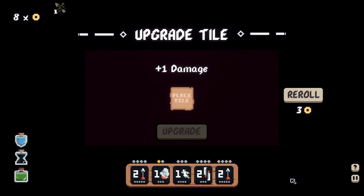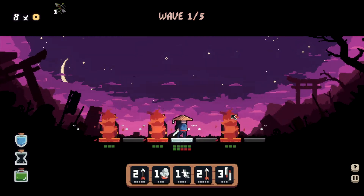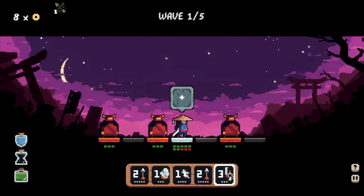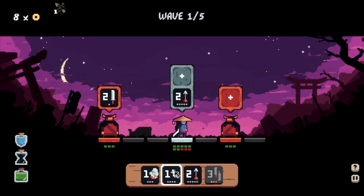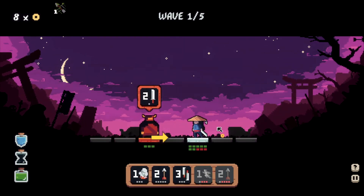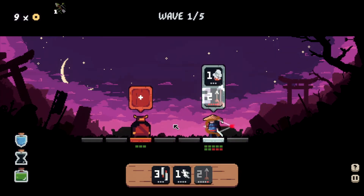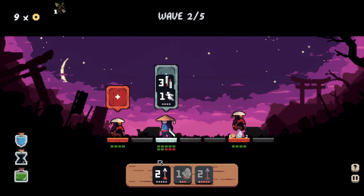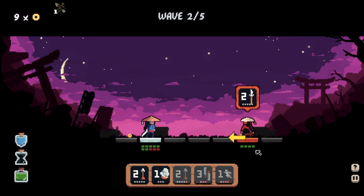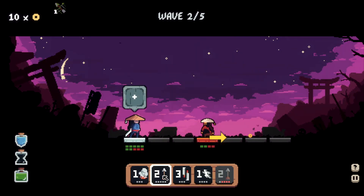We can increase the damage of one of our abilities — I think we'll do this. We'll shoot and trade places, then we can dash and attack. We can just back off here and then shoot him.